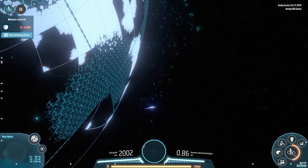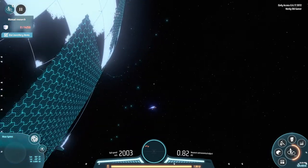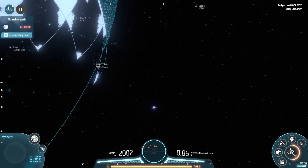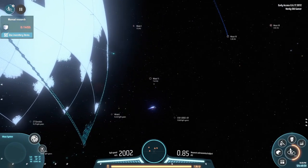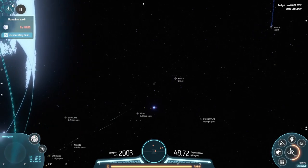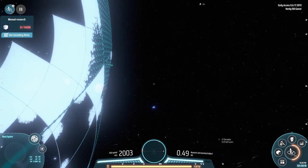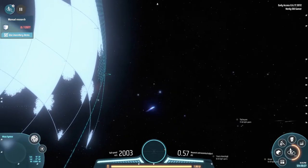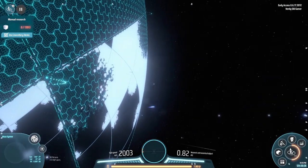Whenever we want to build something, we start with the end product: how many do I need of this? Then we set up a production line for that. For instance, Graviton lenses — we need 15 a second for green science if we want to produce 30 green science a second. But we also need Graviton lenses for Space Warpers and Ray receivers, so we'll set up separate production lines for each. Production lines specific to the end product — that's how I'm going to do it moving forward.